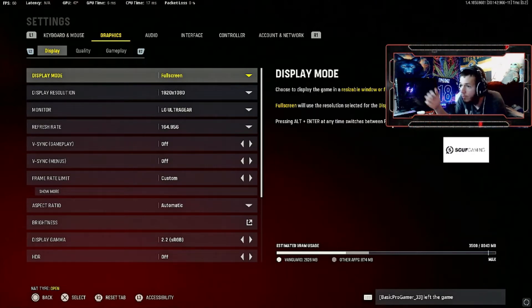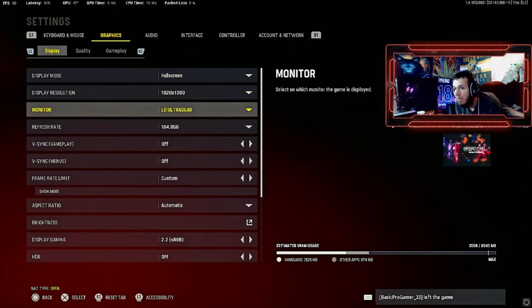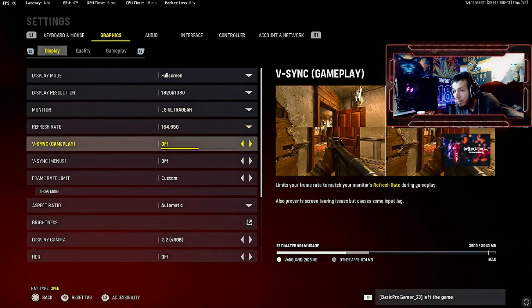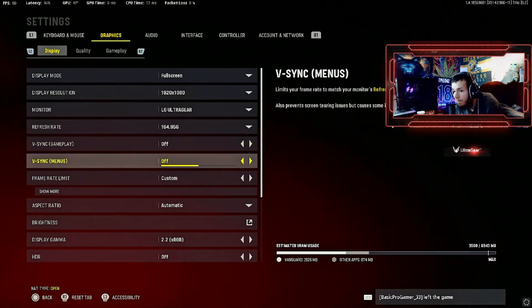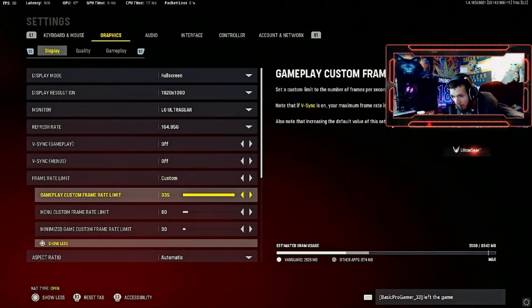As you can see here, we got full screen. Display resolution — I'm just running at 1080p, but I do have a 1440p monitor. 1080p is all you need on your gaming monitor. In this case I use the LG UltraGear at 165 refresh rate — you want the highest possible. V-Sync off. Frame rate: either run unlimited or custom and crank it up, so you get unlimited in-game and menus stay at 60.